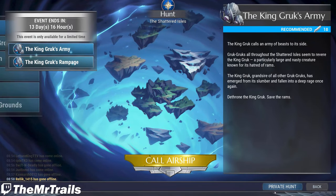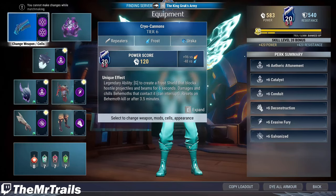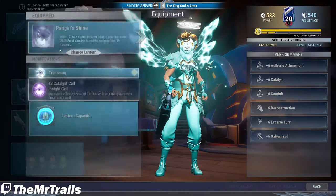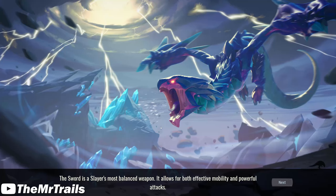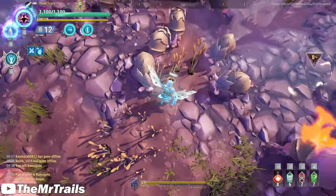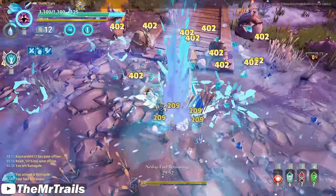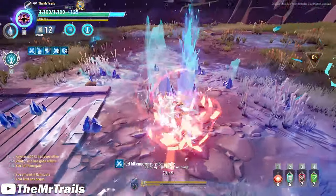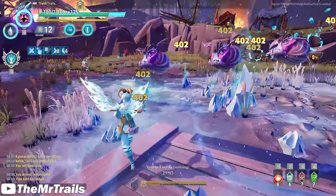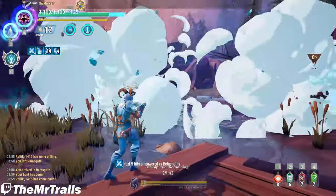We're going to jump into the hunt here. It's going to be really easy just because of the Pangar Lantern plus Aether Drive Tonic usage. At the end of the hunt for solos, it's going to say about 90 seconds on the timer. There is a hard cap to how fast you can really complete this thing — there's a little bit of downtime we'll show you. You want to use your lantern hold about here, a little bit away from the target — that's basically where you're going to be hitting everything in range.